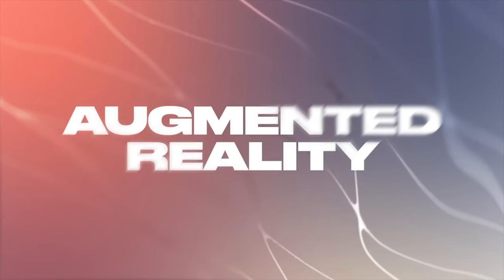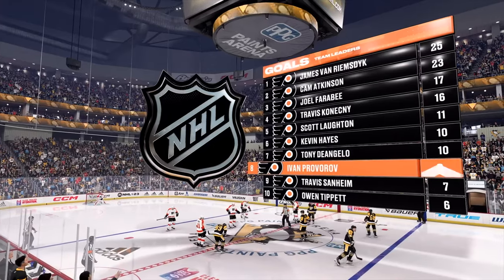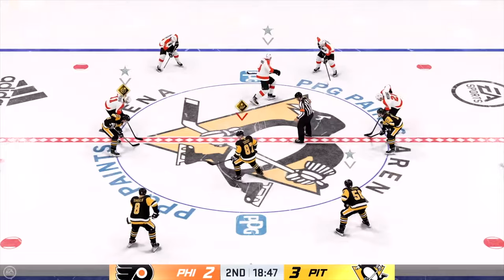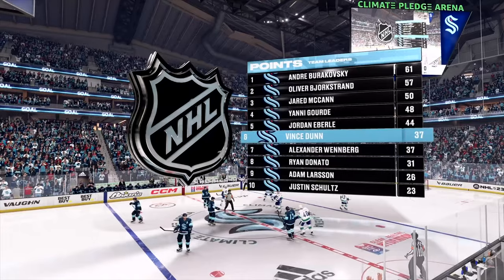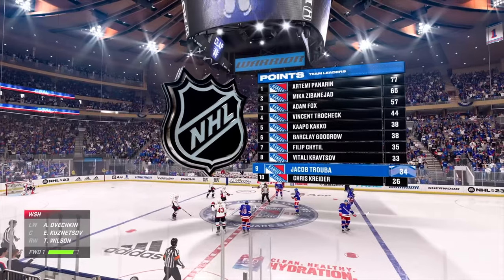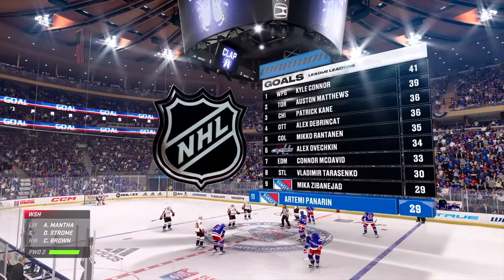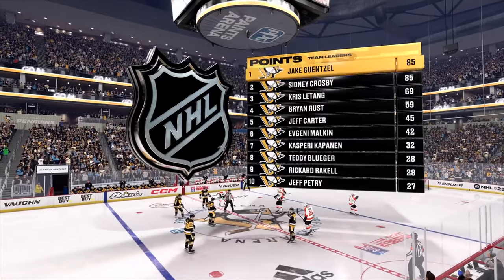This year we've gone fully 3D with AR, and we continue using that faceoff moment to show the user meaningful stats without slowing the gameplay down. It's really about the leaderboard giving you deep insights — things like top scorers on your team, top hitters, top assists, and top points.